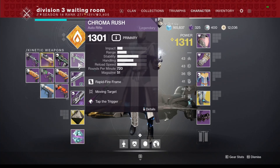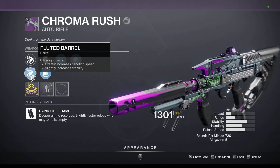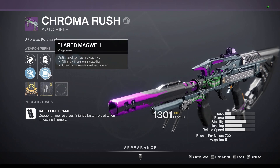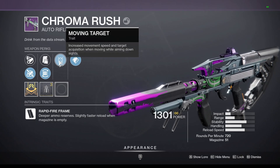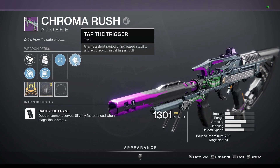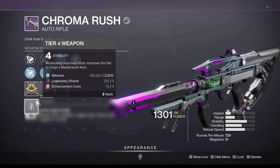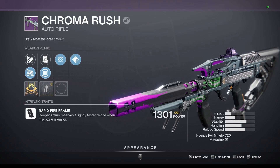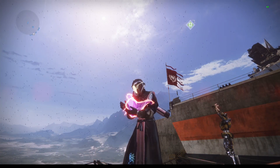As far as perks go, mine rolled with Fluted Barrel, Flared Magwell which increases stability and grants reload speed, Moving Target which increases movement speed and target acquisition while moving and aiming down sights — not totally sure what that does. Tap the Trigger grants a short period of increased stability and accuracy on trigger pull — that sounds like it would be good on hand cannons but I'm not totally sure how it's going to work for ARs. Mine also rolled with a stability Masterwork.